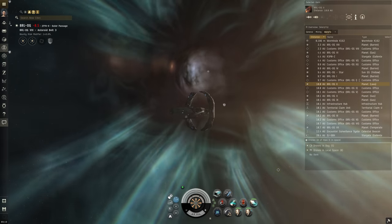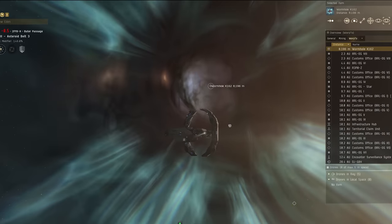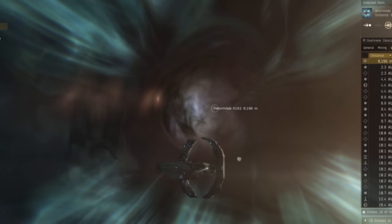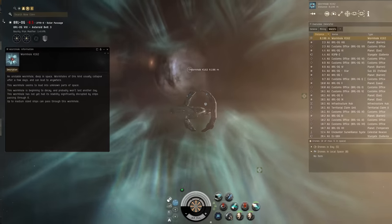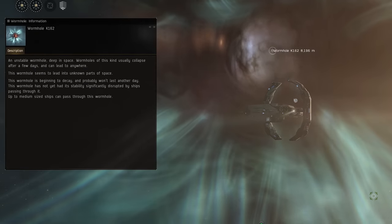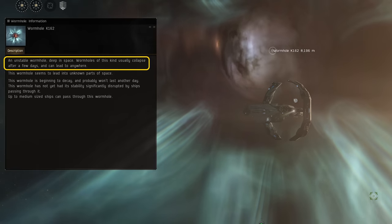Once you have a wormhole fully scanned, you can warp to it to find an ominous spherical portal in space. Before diving in, you should assess the hole to gather information. Right-click and show info on the wormhole to bring up more details. This will bring up a panel which displays useful information about the hole, including where the wormhole leads to, such as a high, low or null security system.